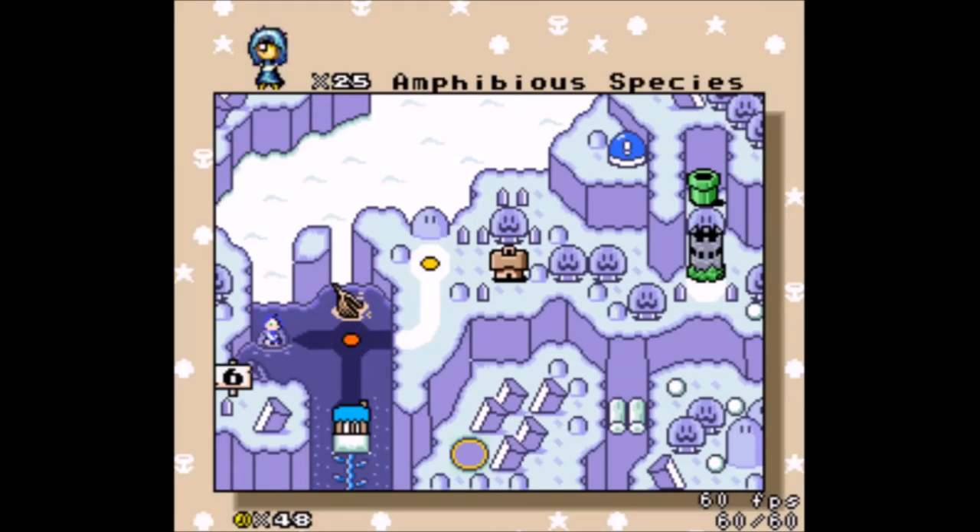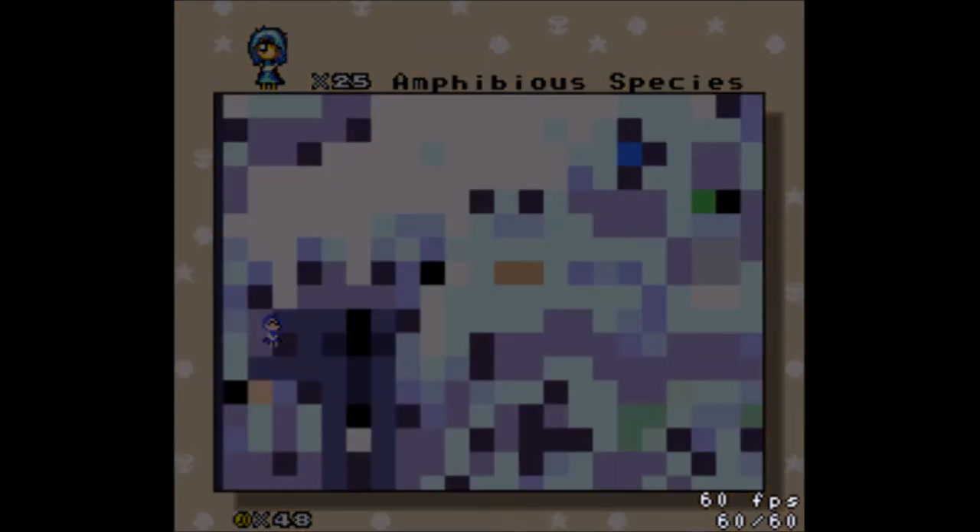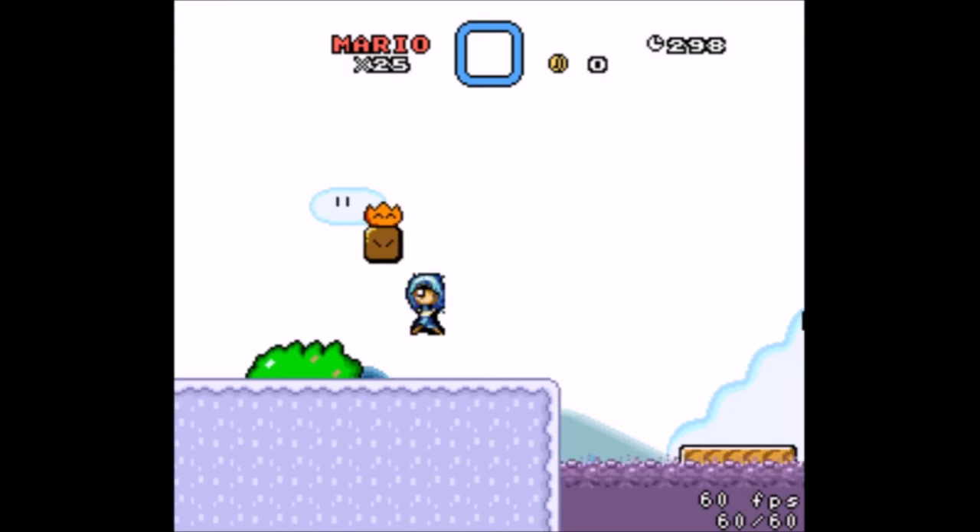Welcome back to Jump One Half! Let's jump right in with Amphibious Species. I'm assuming this is the way to the blue switch, so I think this is the direction that I want to go first.